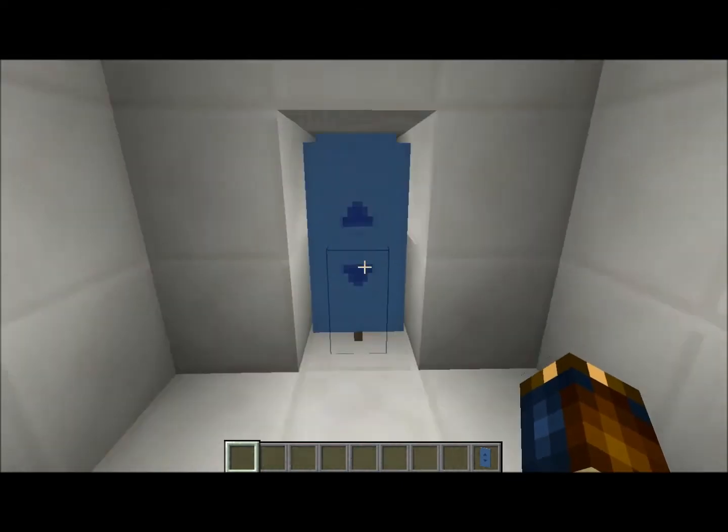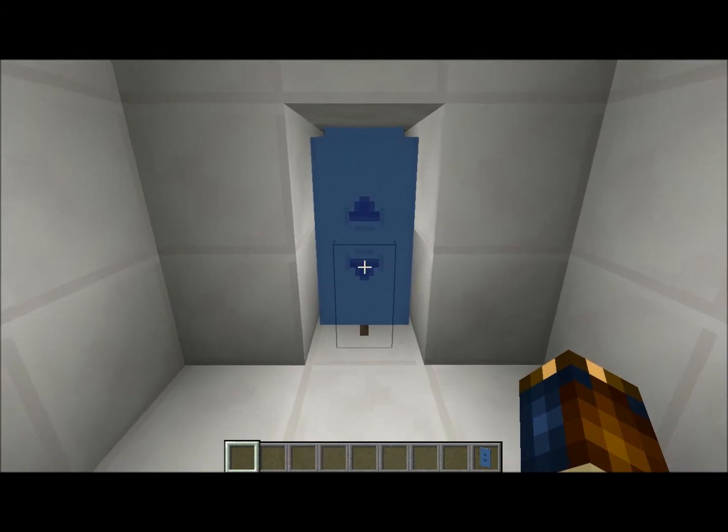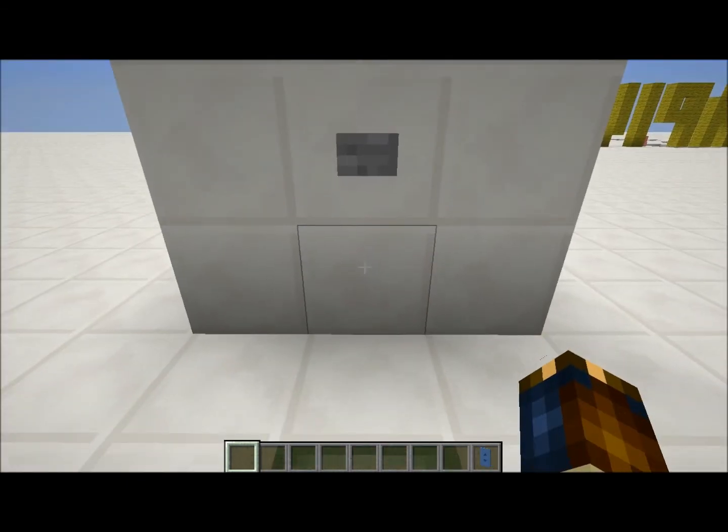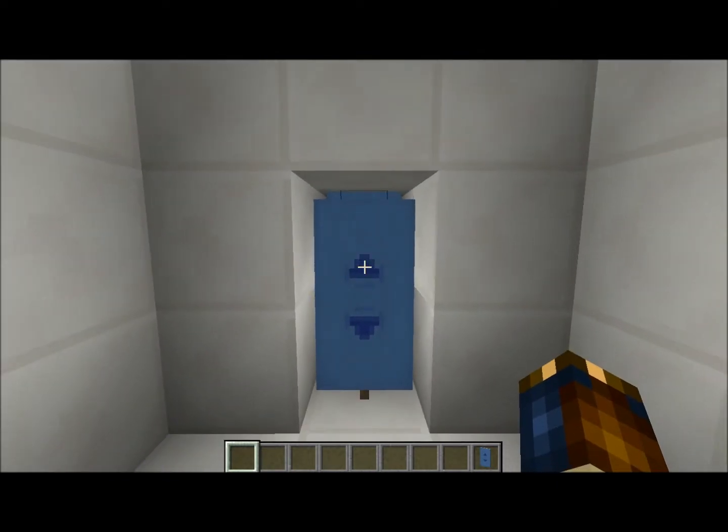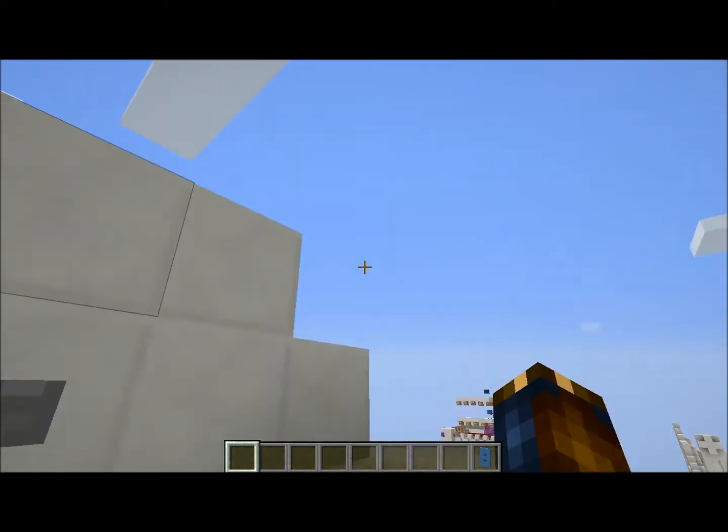So here is my elevator. Firstly, I will want to go down, so push the down button, and I'm down. This button pushes me back up. Now I want to go up, push the up button, and we're up.